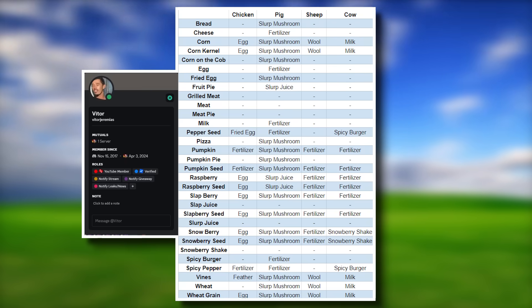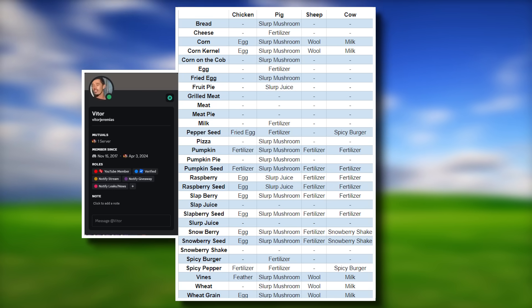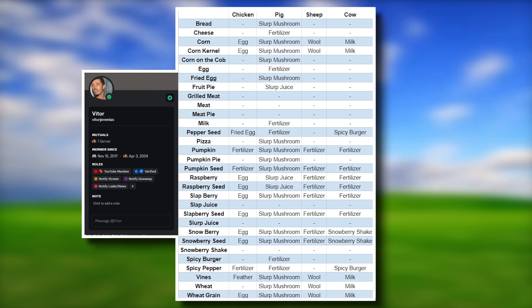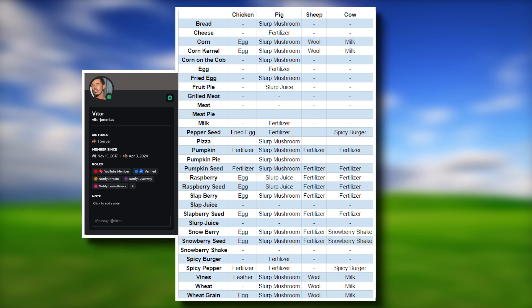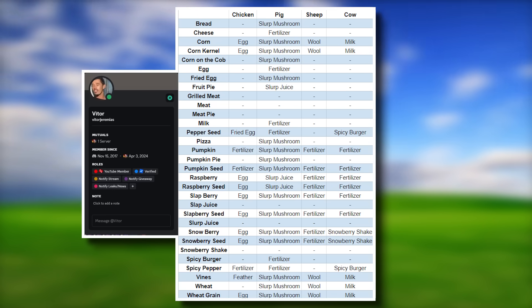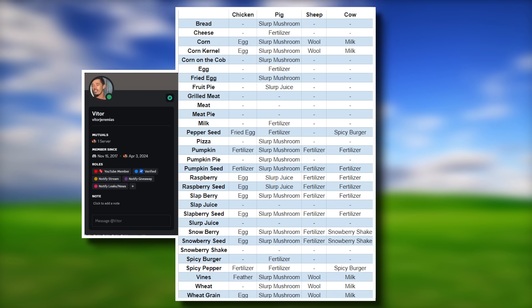Big shoutout to my guy V Tour inside of my Discord — join the Discord down in the description. He went ahead and figured out every single food item and what it does to the animals at your village. We can feed our animals different types of food items and they will give us something back in return, working for you exactly like a regular villager does.